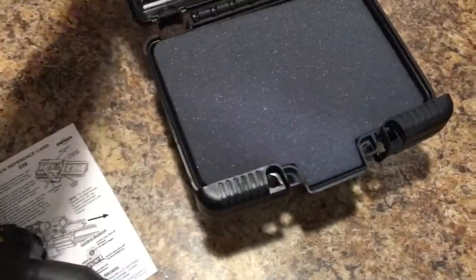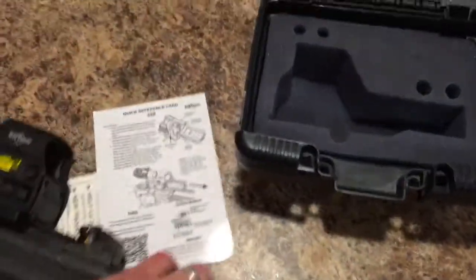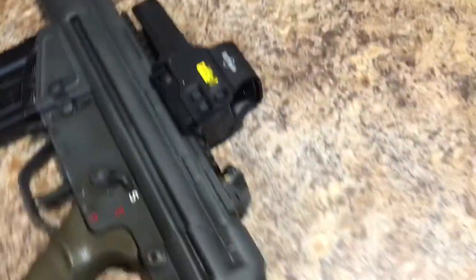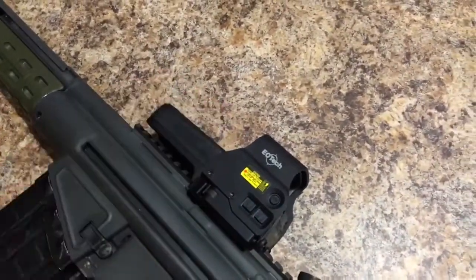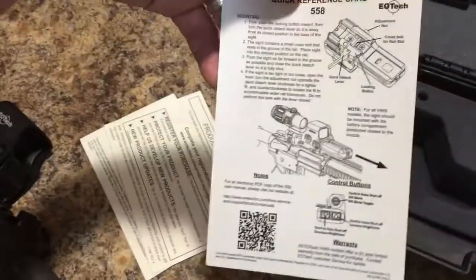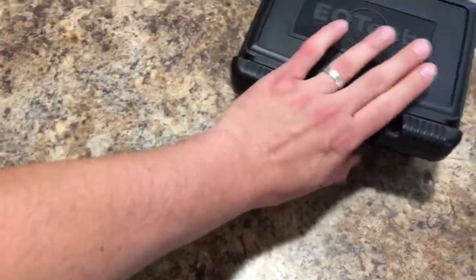It just comes with two double A's and a few cards. This model has a quick release latch, buttons on the side, and takes standard double A batteries — I'm really happy with that. I also have the shorter model that takes a CR123 battery. It comes with cards that include a crash course on how to zero it and a product registration.